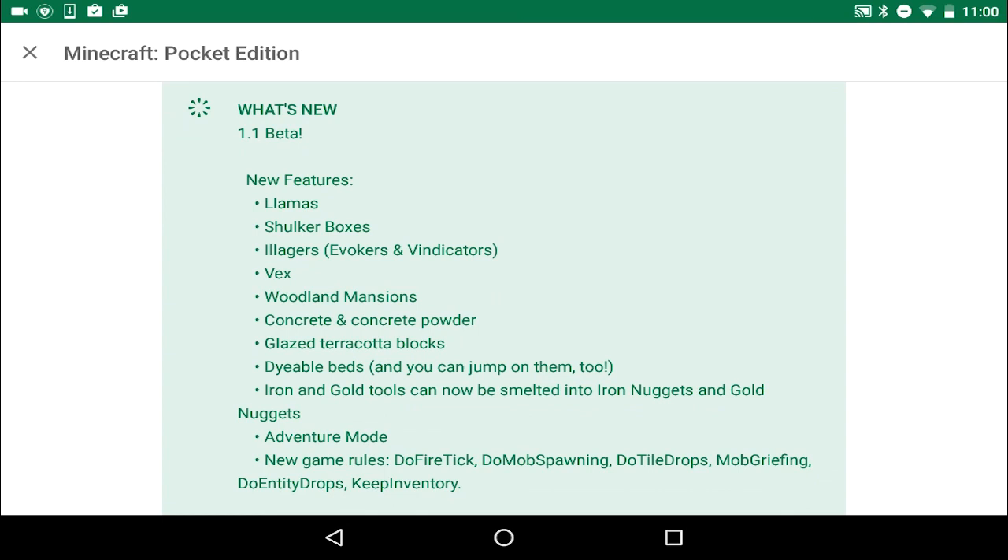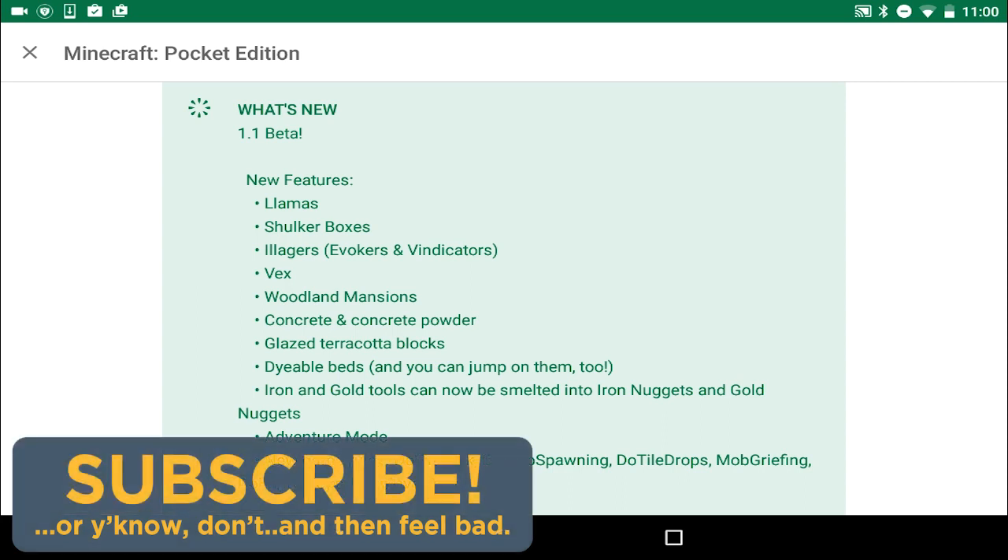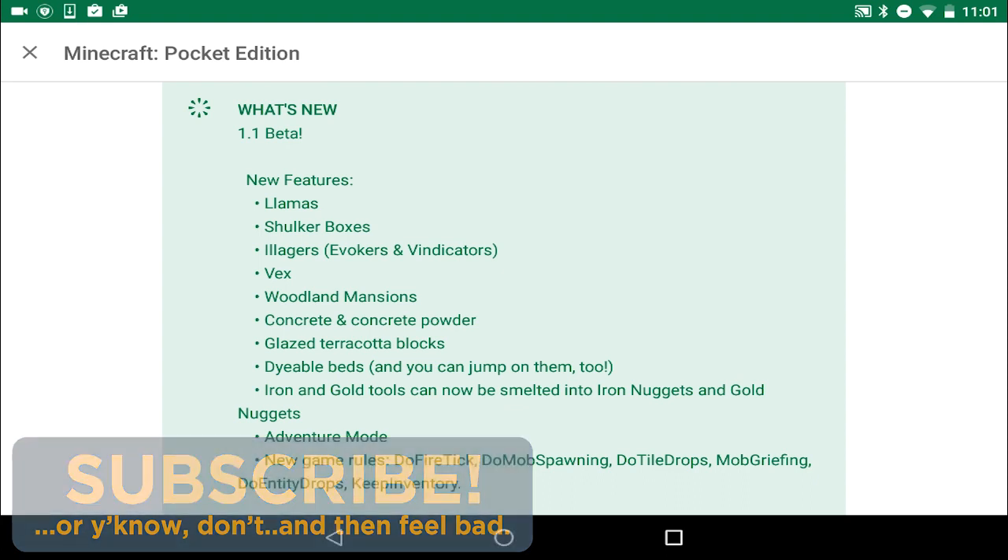First of all, llamas — we have llamas in Minecraft Pocket Edition, which is crazy cool. We also have shulker boxes, which are basically chests that you get in end cities. We have illagers: the evokers and vindicators, two boss-like mobs. Those are found in woodland mansions, which have also been added to Minecraft Pocket Edition.